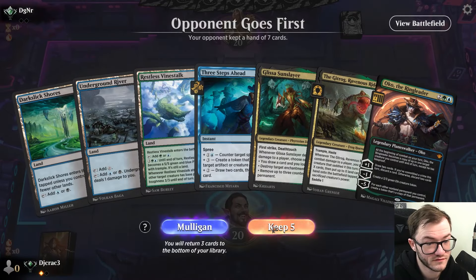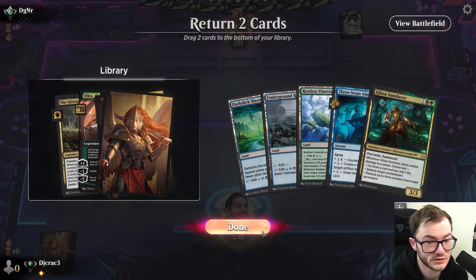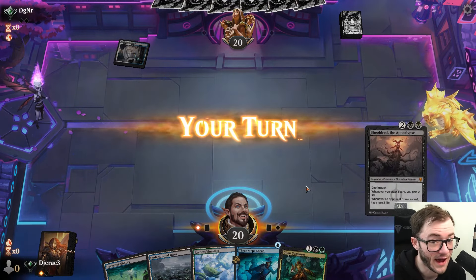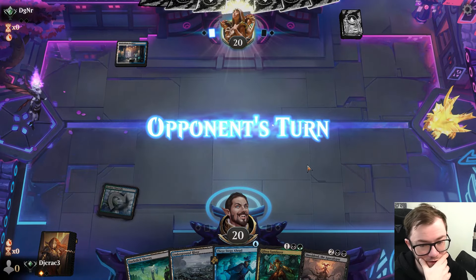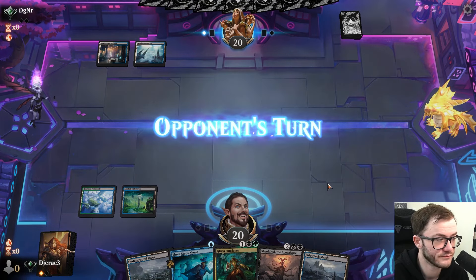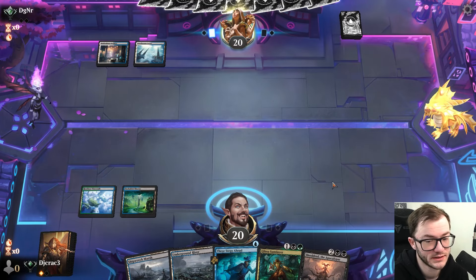That's the easiest mulligan ever. Okay, mulligan to five — brutal. Luckily we won the draw, not the play, and this is a control matchup so it's not that bad to mulligan that low. It's going to be a long game, but as long as I'm hitting land drops, it's fine.